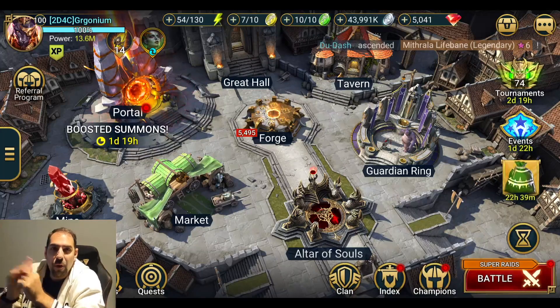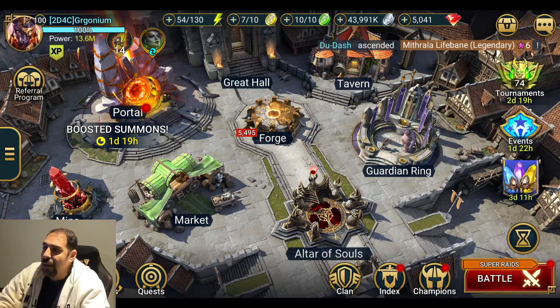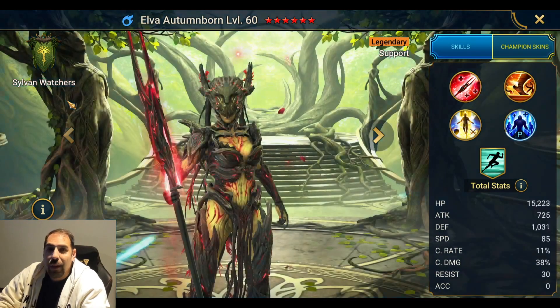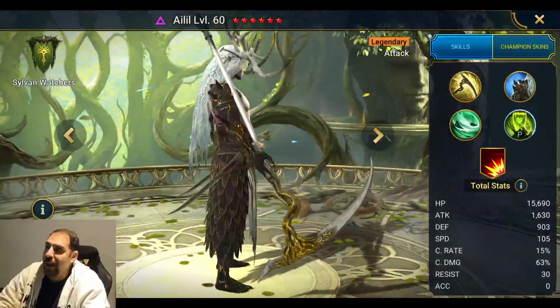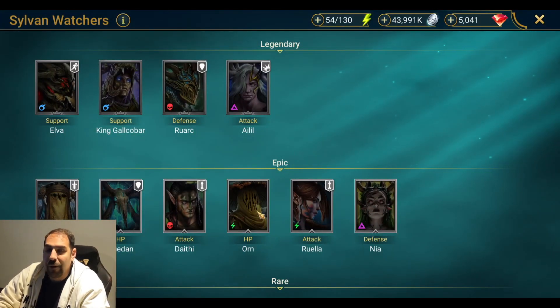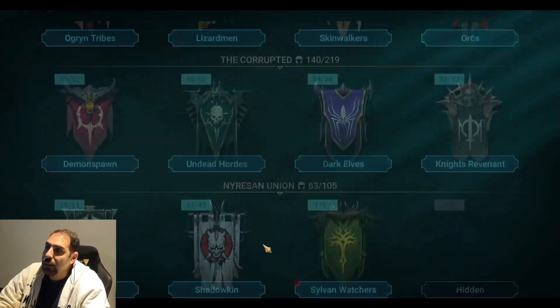What's up everyone, hope you've all been good. Hasn't really been much content — I've just been plugging away at this game. There's been a lot of new content that has come out, some that is pretty amazing, others that just take more time. We have a new faction: the Sylvan Watchers. If you haven't had a chance to look at them, they are absolutely stunning. They made some pretty good-looking champions, and their animations are even cooler — it just makes this game that much better.